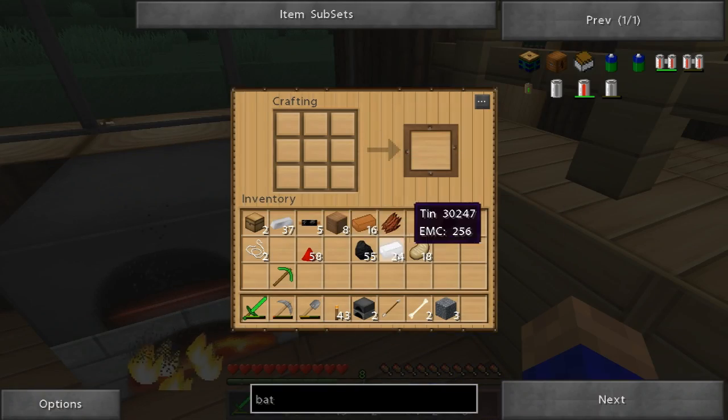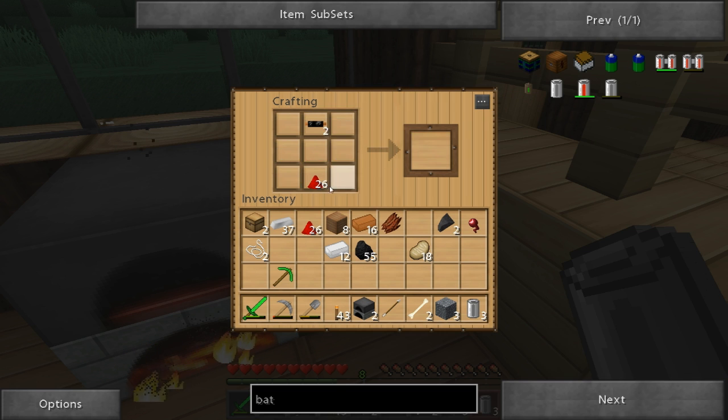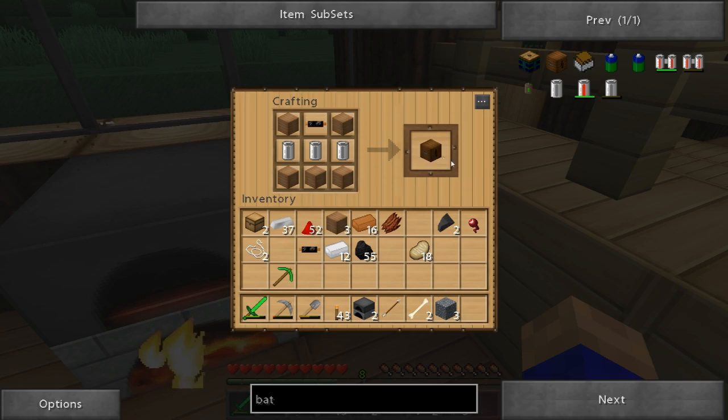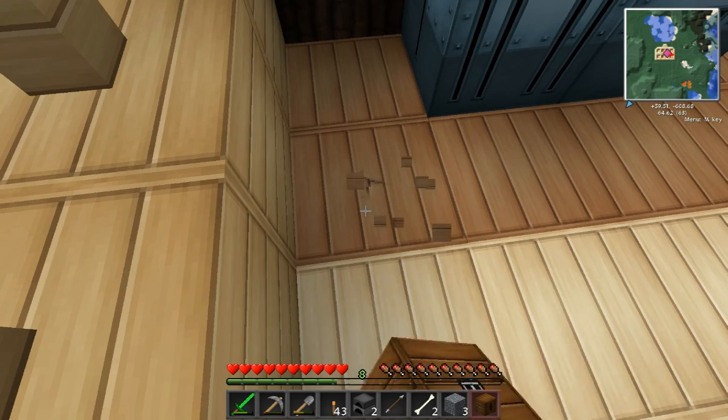The macerator is a great machine - it basically takes your ore and doubles it. Throw this in here, two pieces of cobble, and three pieces of flint on top - we've got our macerator. Now these won't work quite yet - there's one more thing we need: a battery box. I'm going to make one because battery boxes are cool. The recipe is three more rechargeable batteries, five pieces of wooden planks, and a copper cable - and we've got ourselves a battery box.